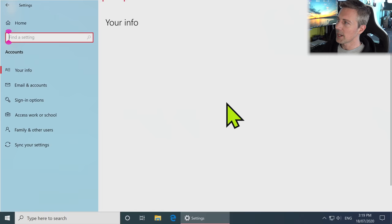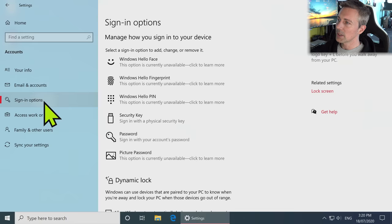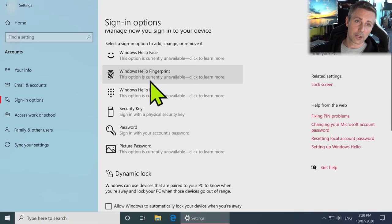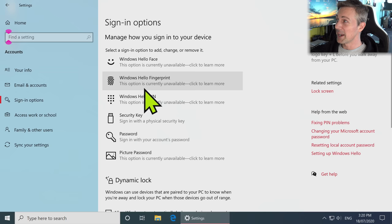Now we can move on to Accounts. If you've signed in with a Microsoft account, you can change all your info here. We haven't had to worry about sign-in because we installed without an account. Though if you do sign in with an account and you're using different Windows 10 devices, you can leave the sync option on — if you've done this whole tutorial, you can log into your Microsoft account and it'll apply those settings to that device.